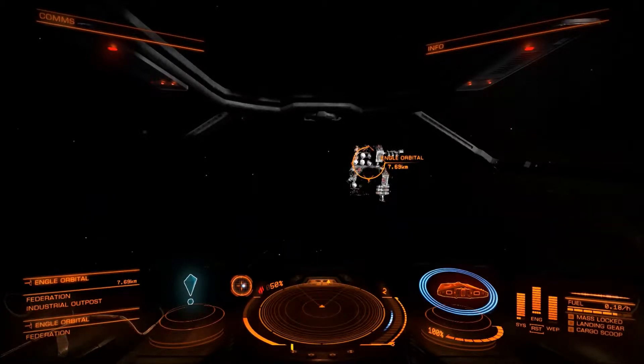Hi guys and welcome to my first Elite Dangerous video. I don't know if this will be a series or whatever, but this is the first one I've done, and I'm going to do it as a tutorial basically — a how-to for travelling between systems, how to travel between planets, stations and platforms within systems as well.